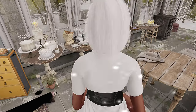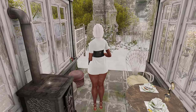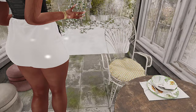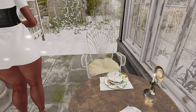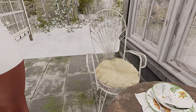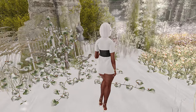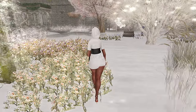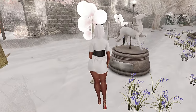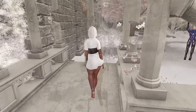It seems like the outdoor area is in here as well - beautiful place settings. This is a nice place to look around. I don't know what I expected, but it's not not good - not in a bad way at all. I didn't know what to expect, but I didn't think it was going to be super enchanted and super whimsical. I love lands like that though. We'll go ahead and check out the teleporter now and see where it takes us.